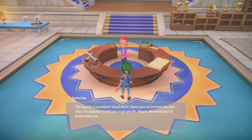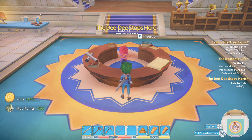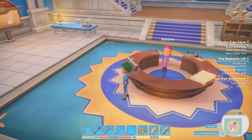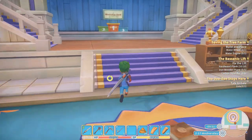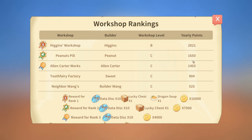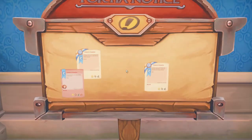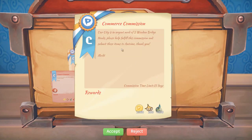Since you finished the DD, I'm supposed to tell you to go see Mr. Mayor. He wants you to build some road signs or something. A lot of rep points - I don't know what that little DD thing was for. And now we moved into second by a decent total. I don't think I can take any quests right now.